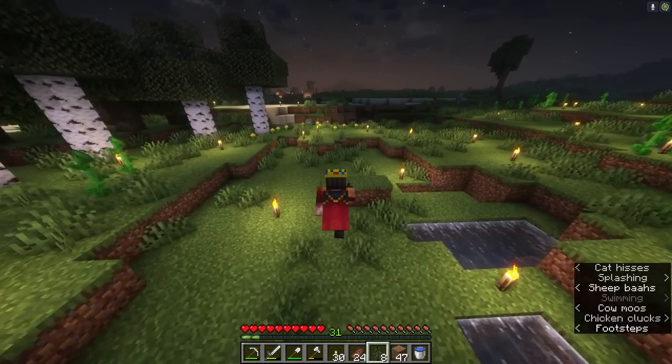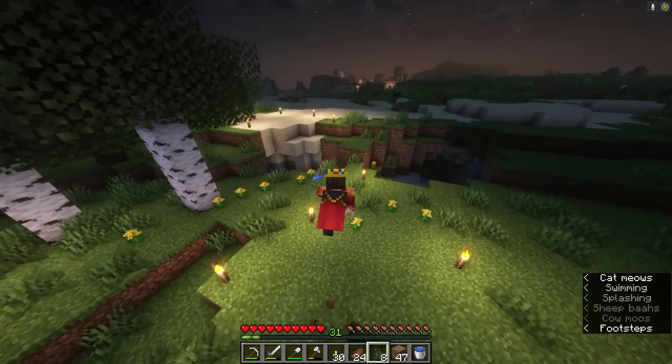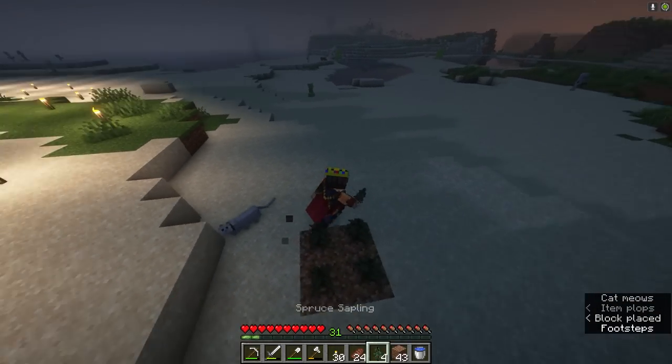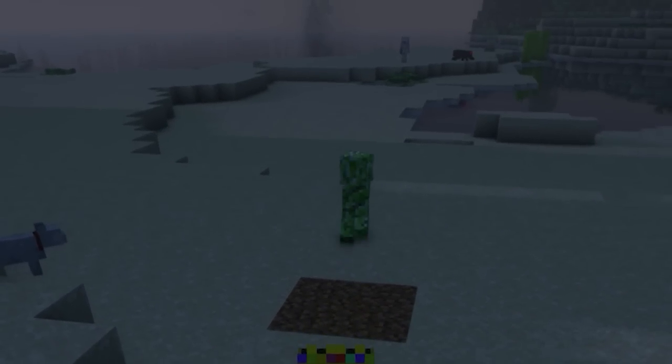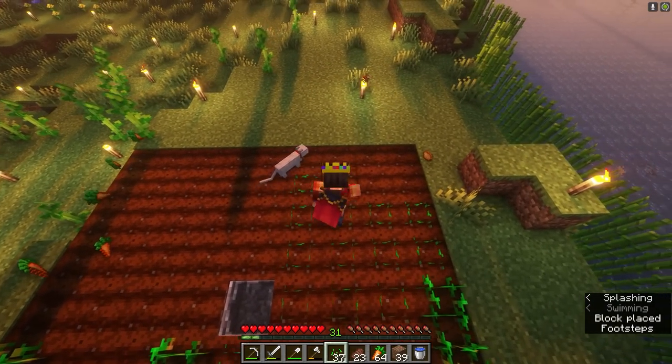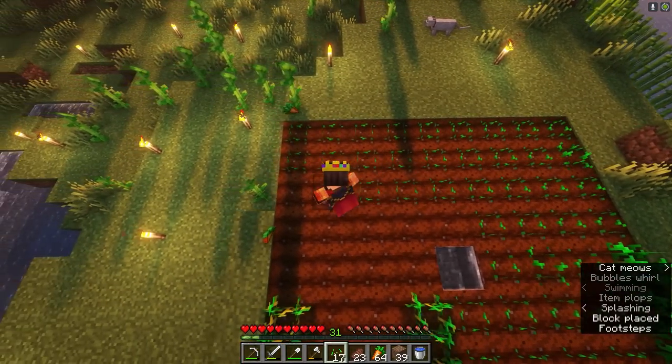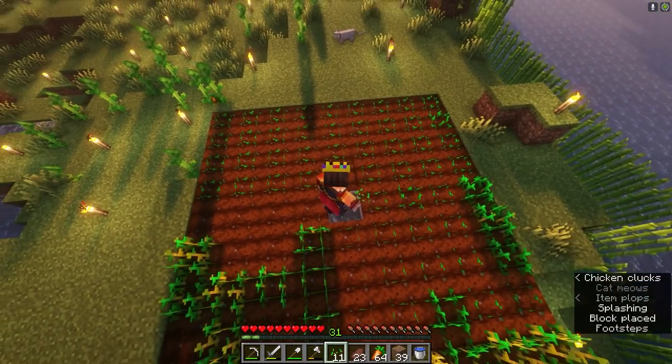I'm gonna place these giant trees out here in the desert, because then it won't corrupt the normal grass. Place four dirt and then the saplings, and I'll do two of these. What I'm gonna do immediately is plant a lot more farms, because to make this windmill, I want a giant wheat field beside it all the way around it.